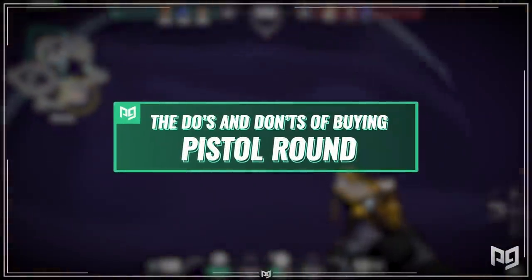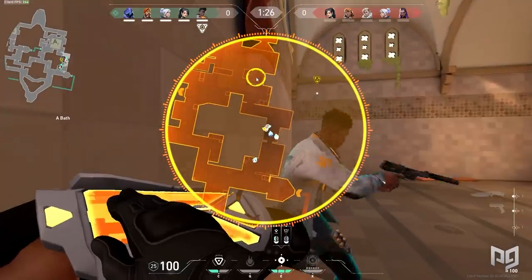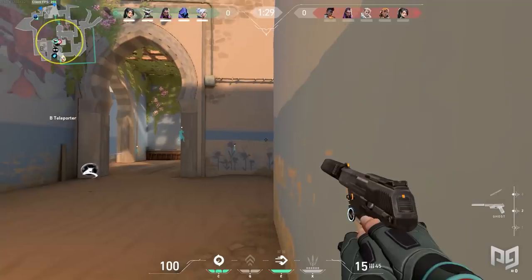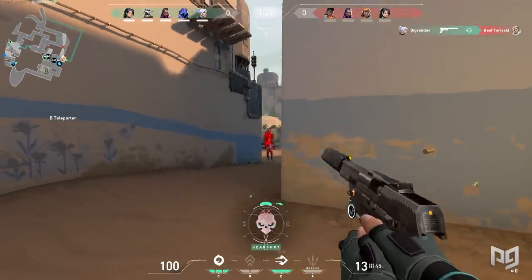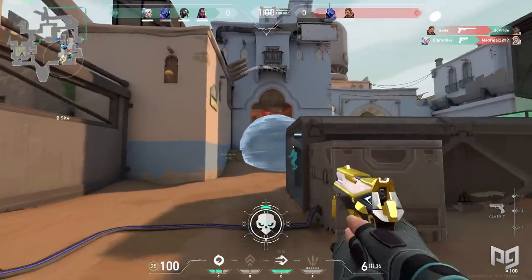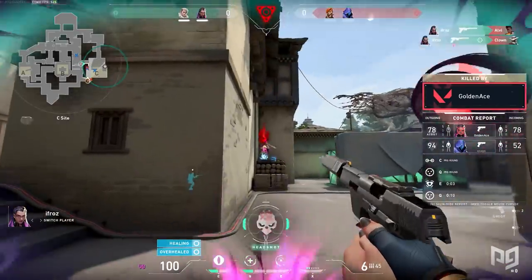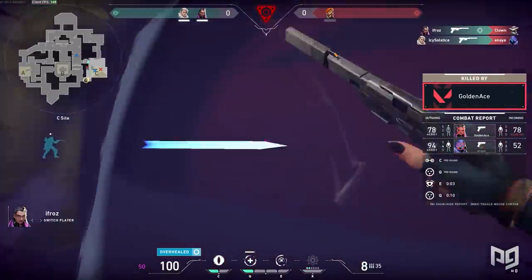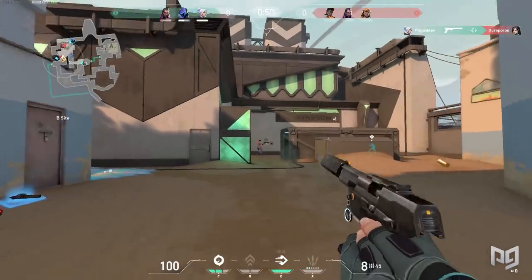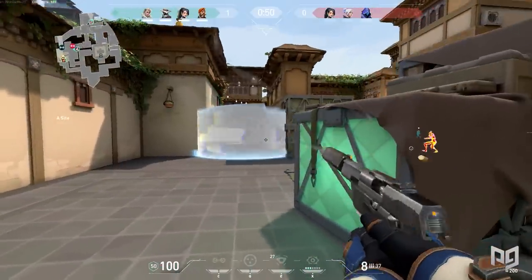For the pistol round, you start out with 800 credits and can only afford to buy a pistol secondary. You can buy the shorty, but it's highly not recommended as it's very situational and doesn't have the all-around range you'd like. A better choice would be between either upgrading to a ghost or staying with a classic. The ghost is more accurate and can one-tap enemies without shields, but at the pricey cost of 500 credits — meaning after purchasing the ghost, you won't be able to buy light shields or full utility. I think the ghost is powerful and worth it in the right hands, but if you're not confident using it, feel free to rely on your utility.